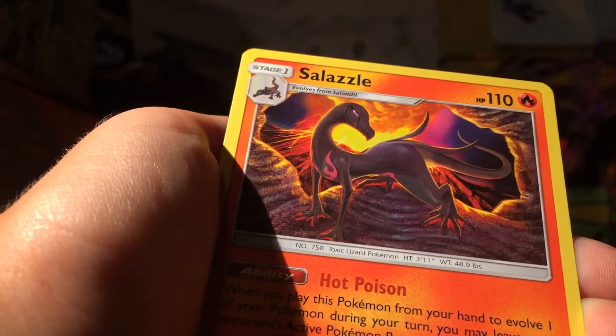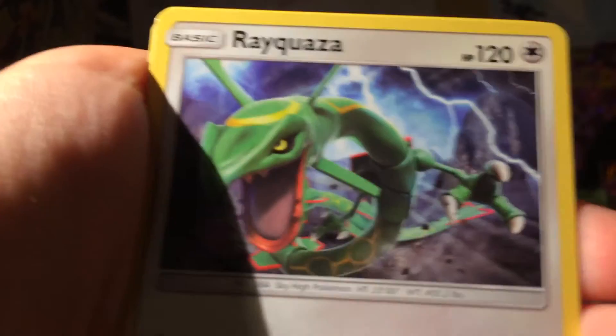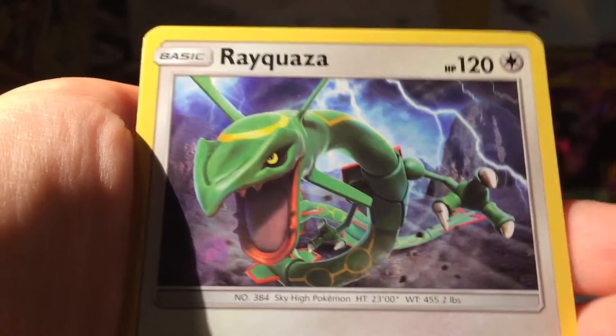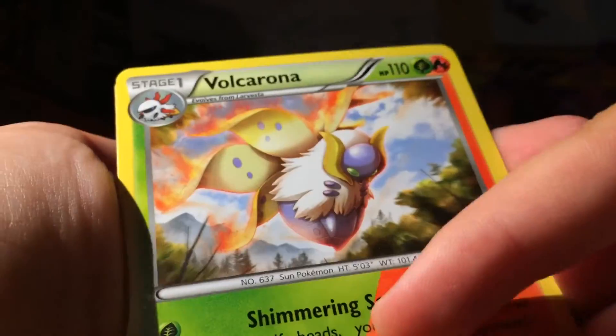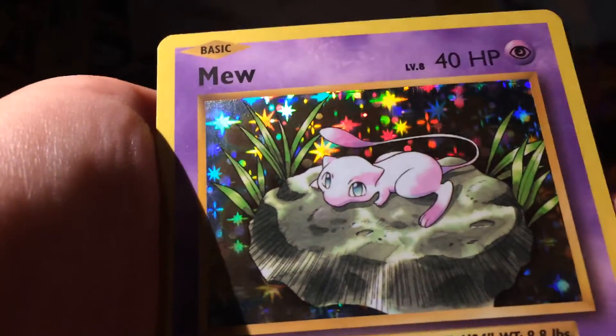I'm just turning a lot of Salazzle. Got some pretty cool cards here. I like that. Great Rayquaza, Great Rayquaza! Shiny Volcarona - this jewel type I miss. And got hollow Mew - that's just insane.